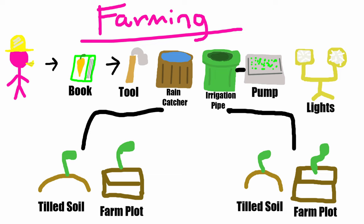Now we will break down farming in this conveniently beautiful graph. Farming - you have to get a book that will teach you how to become a farmer. That book will give you tools, a rain catcher, irrigation pipes, and pumps to attach to the pipe to pump water, and lights to grow things underground.